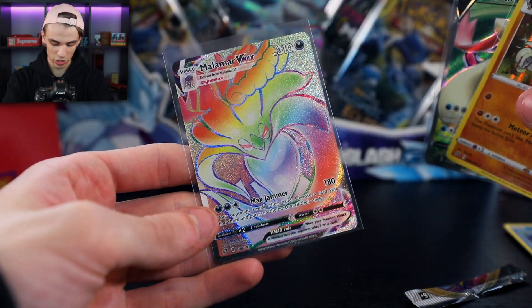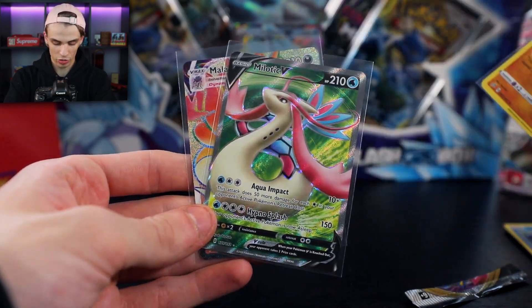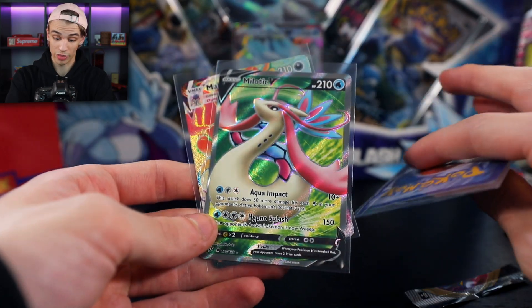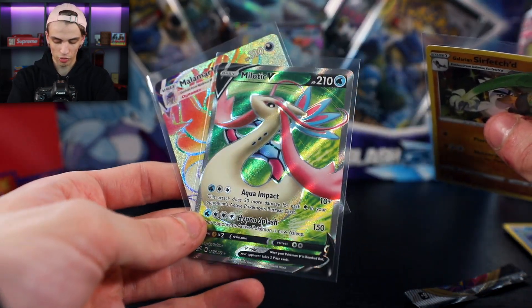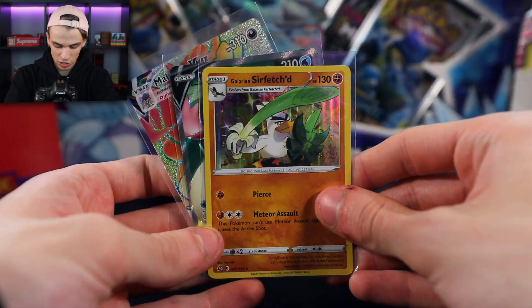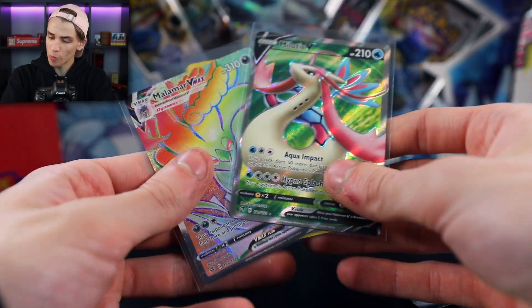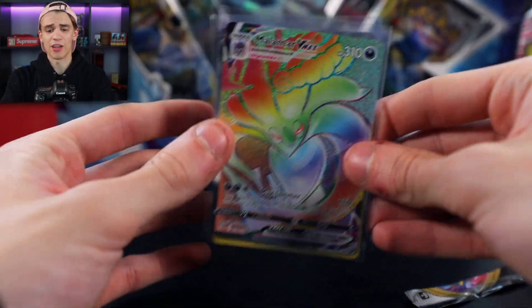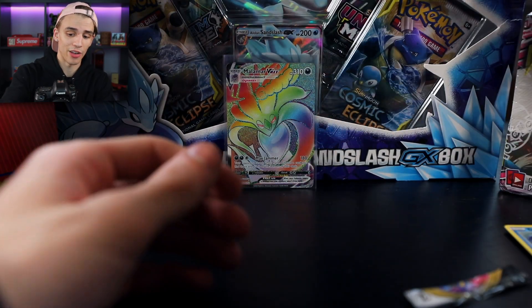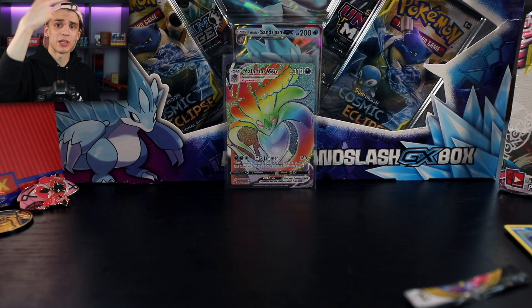We pulled one secret rare — this Malamar V-Max is just such a beautiful card. And this Milotic V — I know this one and I would say that's my favorite V card I've encountered within the Sword and Shield series thus far. The colors are so vibrant and nice, and the Sirfetch'd holo was a great hit too. I hope you guys enjoyed watching this video — be sure to stay tuned, subscribed and notified. Blazer signing out — peace out!